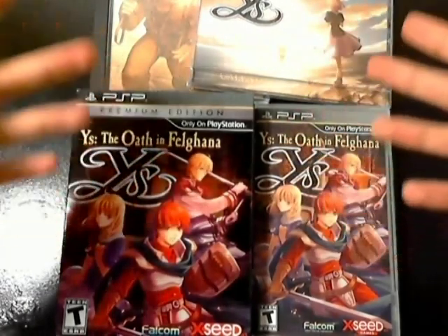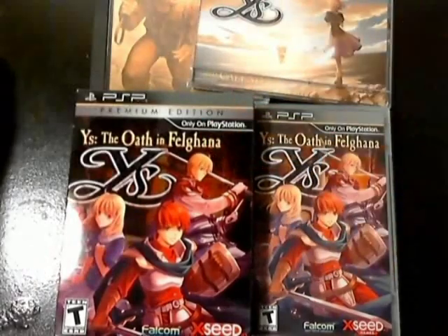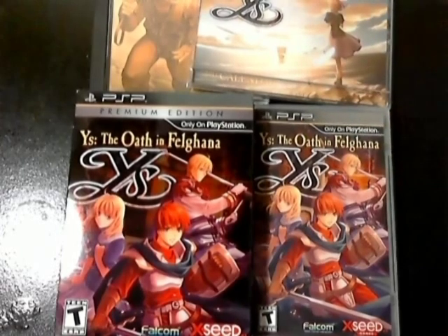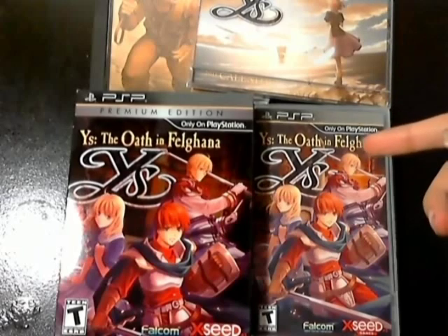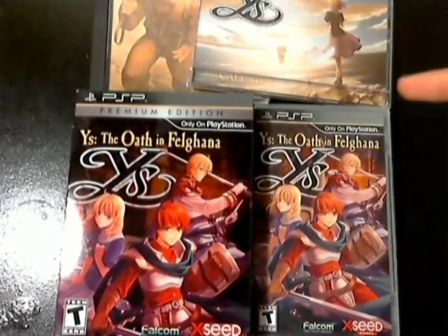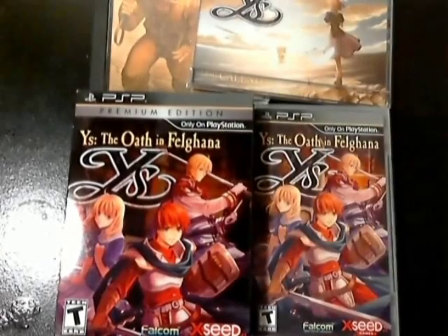Anyways guys, there you have it — that is the contents of Ys: The Oath of Felghana Premium Edition on the PSP. Another fantastic premium edition from XSeed. I cannot speak highly enough of XSeed. They just go the extra mile with really high quality presentation, putting together amazing premium editions on the PSP. They've also done Ys 1 and 2 Chronicles, Ys 7, and Lunar Silver Star Harmony with great premium editions like this. So if you have a PSP, definitely pick up these premium editions. Thank you for watching this unboxing, and as always, subscribe. Later guys!